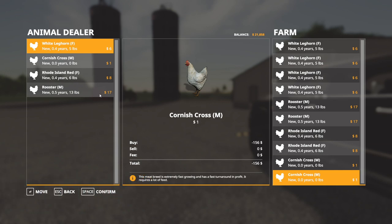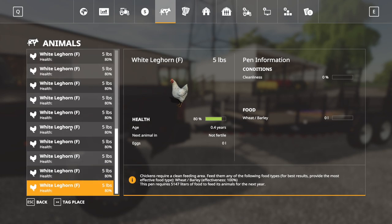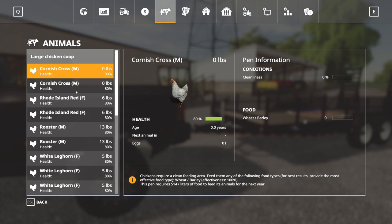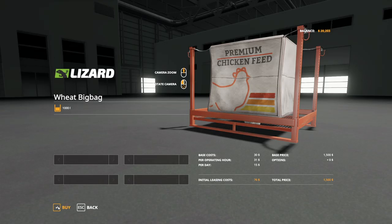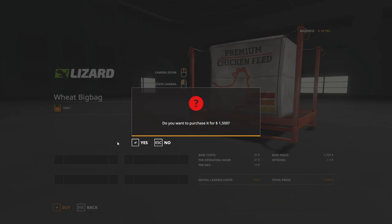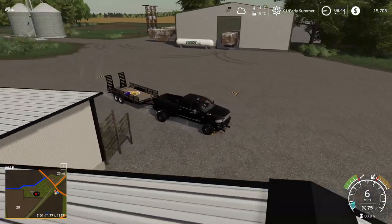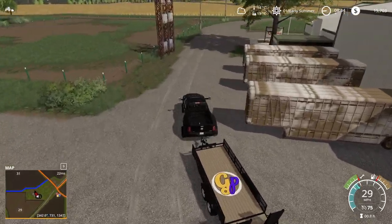Let's confirm the purchase. They should now be at our chicken coop — yes, perfect, it shows up! Now let's just get food. I'll go with big bags of wheat — we want a few of these. We have $20,000 left and these are $1,500 each. That's all I can afford right now. We'll head to the shop on the way back and then drive back to the farm to see how the chickens are doing.